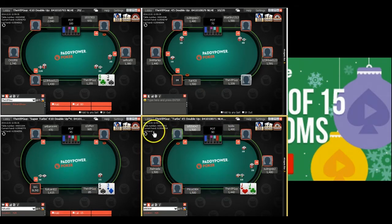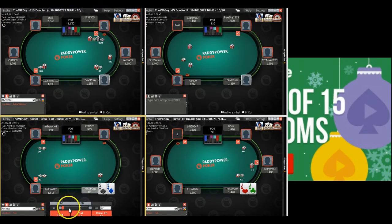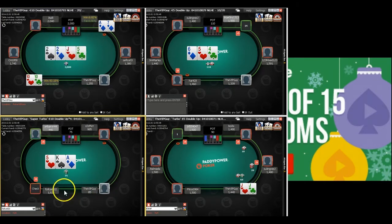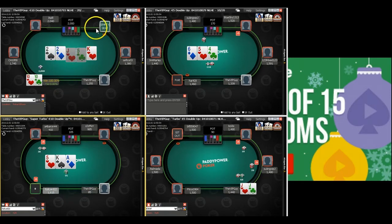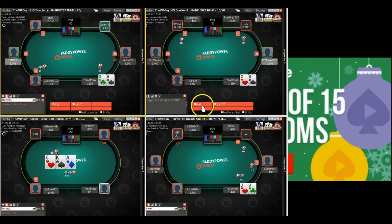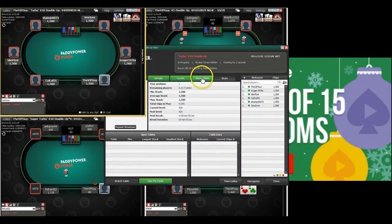A turbo double up has just started — four-minute levels with a 1500 starting stack. With 5-3 I'll fold once, but the next time I'm going to have to go all-in. An opponent goes all-in with H7 suited early on versus tens — bit weird this early with 25 big blinds. You're going to catch a lot of people making big mistakes in these games, so you've got to be the one not making them.